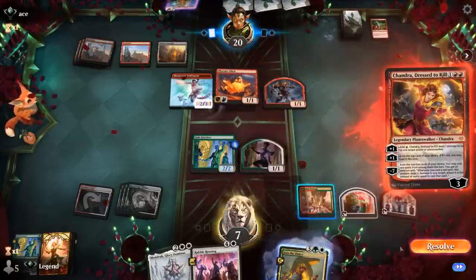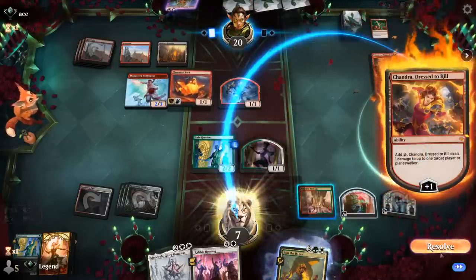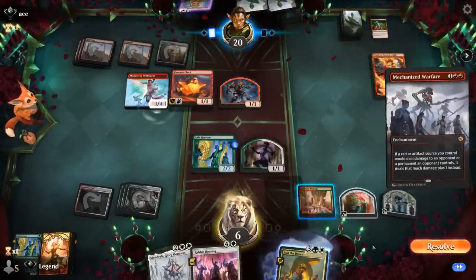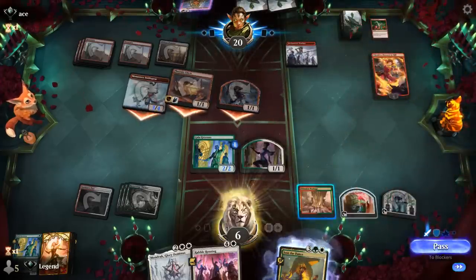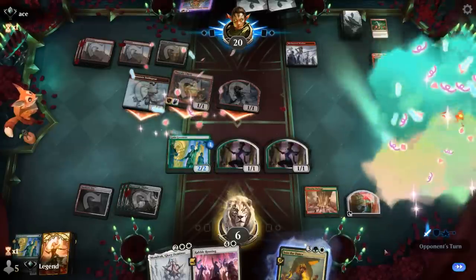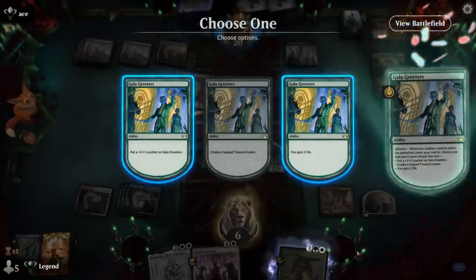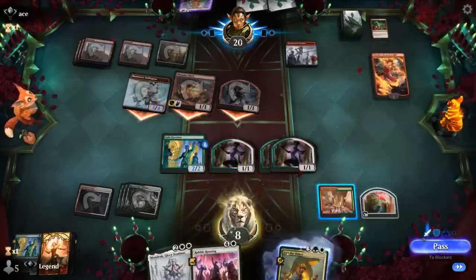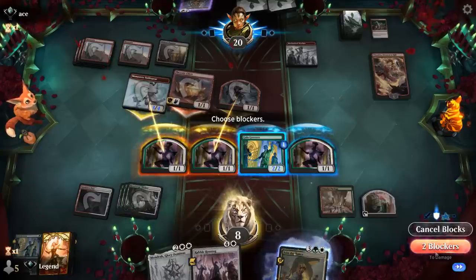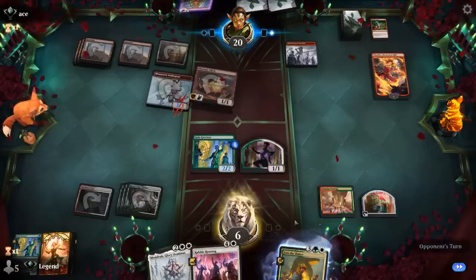Opponent plays Chandra — pretty good but still beatable. They have three cards in the graveyard so Squee isn't coming back right away. A Mechanized Warfare means Phoenix Chick deals two damage and we'll have to chump the Swiss Spear. We could have put a counter on Greeters to block the 1/1 for free, but gaining two life seems more valuable. We play Mondrak with Greeters and Stimulus Package in play — let's see if that's good enough.